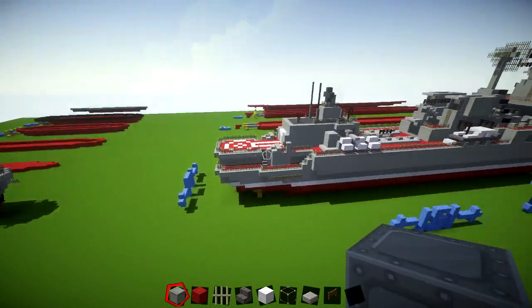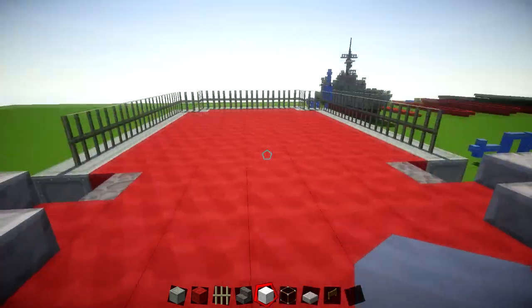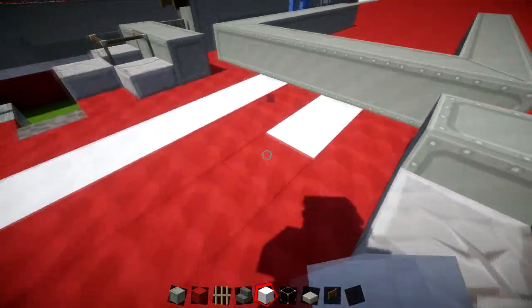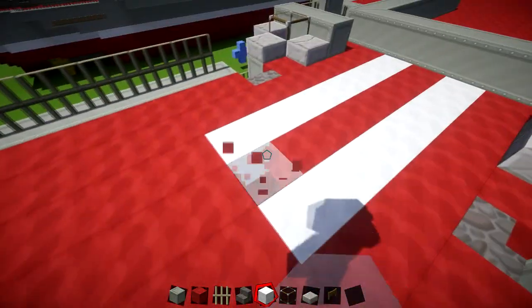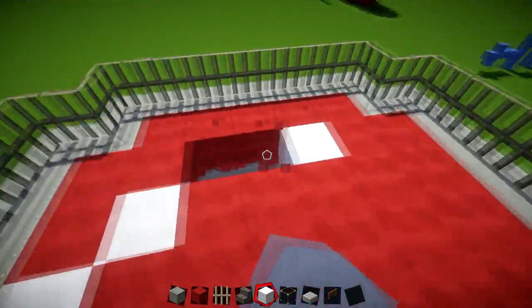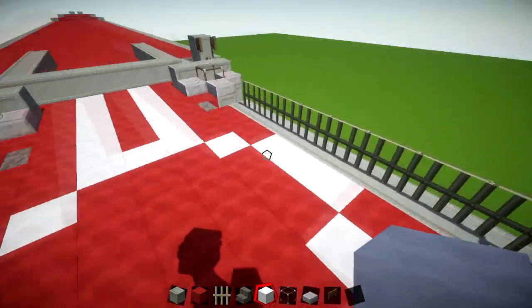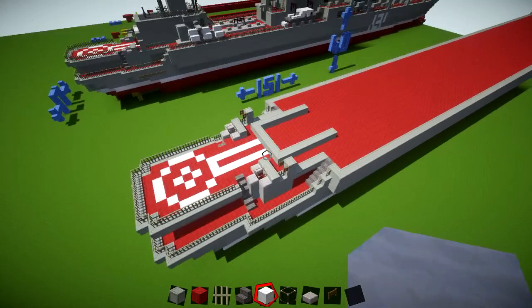For the deck details: find the centre line, go one block to the side and towards the back by seven. Use your white wool or quartz. It's the same on the other side — two striped lines. Join these two together. Then you've got three, one, three, one — a simple Minecraft circle pattern. You should be one block away from the back with those on the side. Come to the middle and do a simple pattern. That gives you the actual deck pattern at the back.